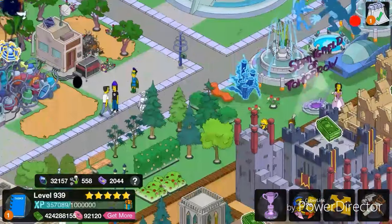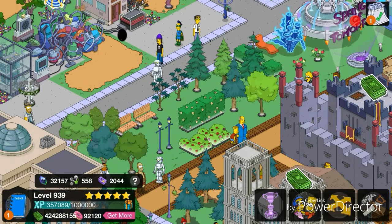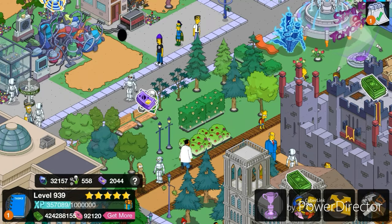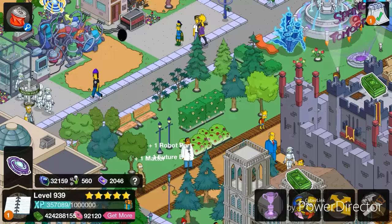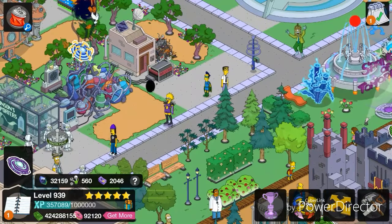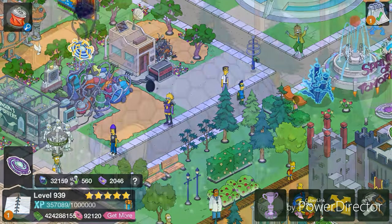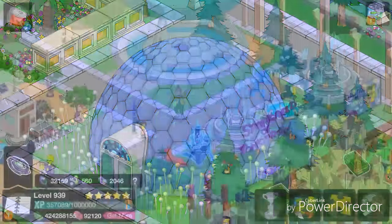I've just placed all the stuff over here at the moment — it's all temporary. You can see the benches, the lampposts, the hedges, the trees, etc. I've only got one task so that's pretty cool. There is a building over to my left — Springford Heights — that we got today. I don't want to go over to it just because I don't want my game to glitch out.